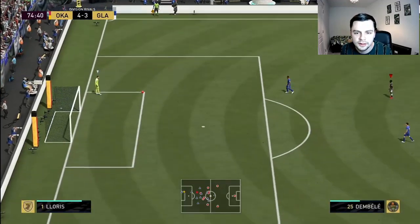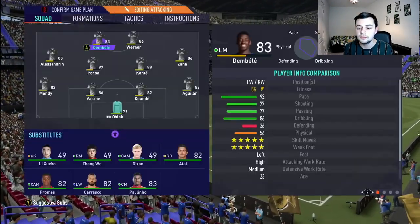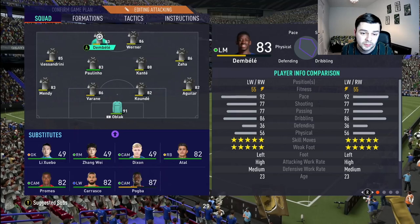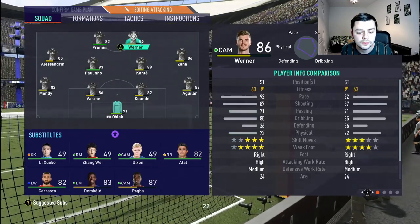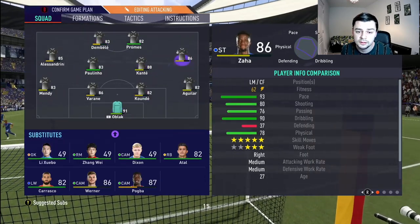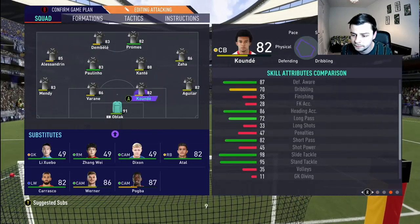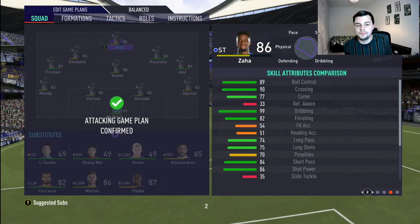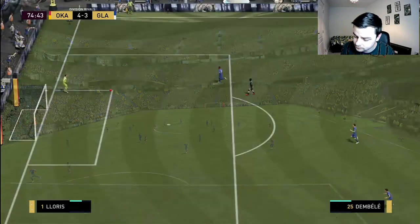Fair enough, where did that come from? Let's do a few subs. I need to put that new level 15 center mid on my bench instead of Paulino — I think it'll be a better sub. Let's put Bellamy back on but keep Zaha because he seems to have a bit of stamina left. I'll put Atal on the left. Zaha's stamina seems to be all right — that's a good sign.